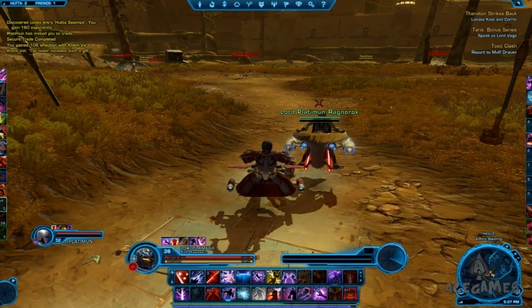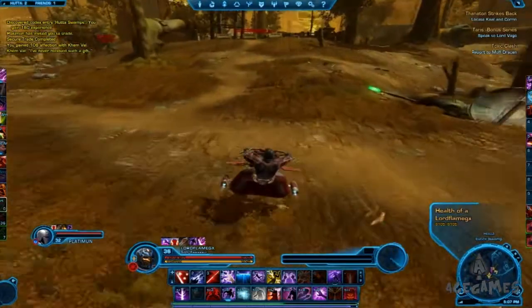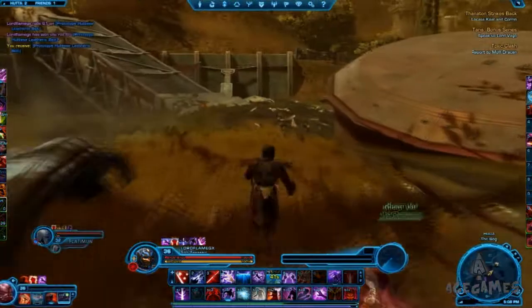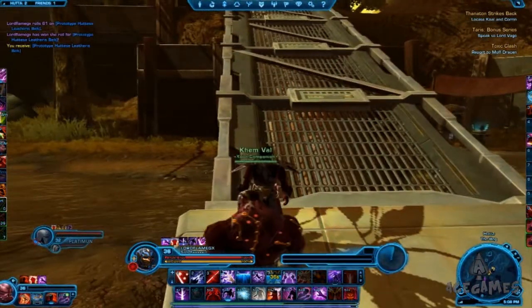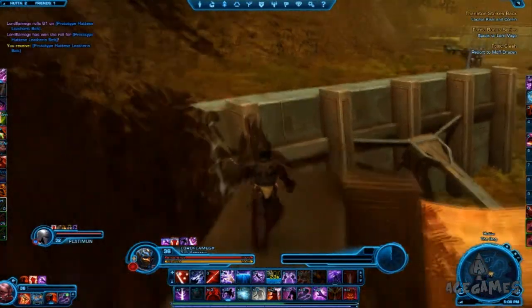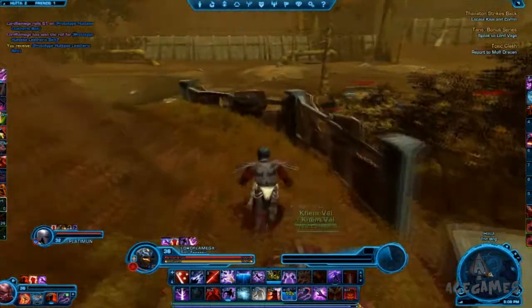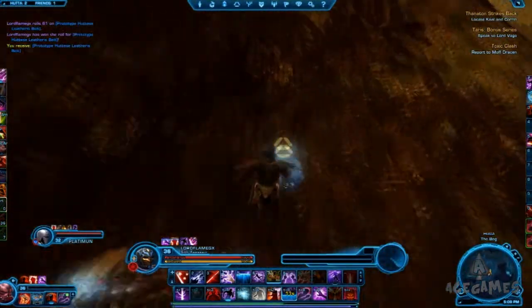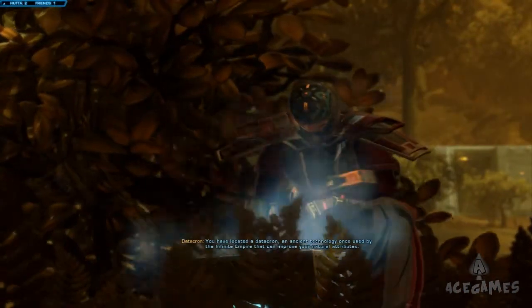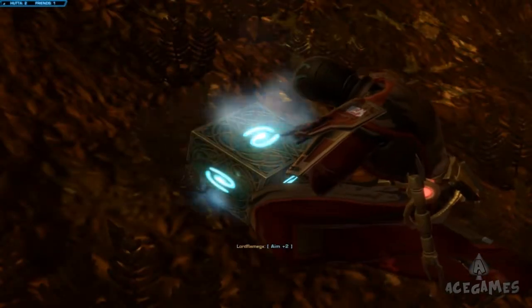On the planet Hutta, straight off the work camp go south and you will get to a swamp area. In this swamp area you'll find a platform that you can climb up. Head south and you'll find this wall — this is a heroic area so be careful. Head up the platform; there are two ways to do it. My friend went all the way up, or you can jump the gap like I did. Follow the path around the corner and this gives you plus two Aim and the achievement Galaxy History 1.